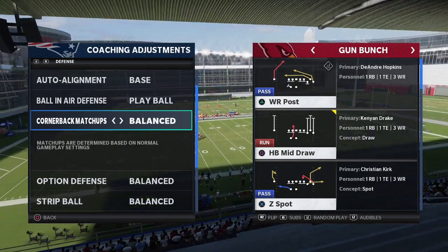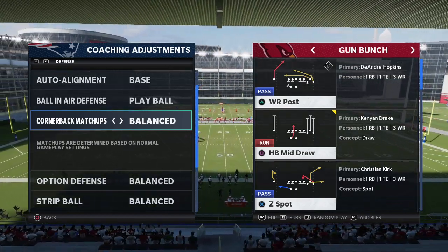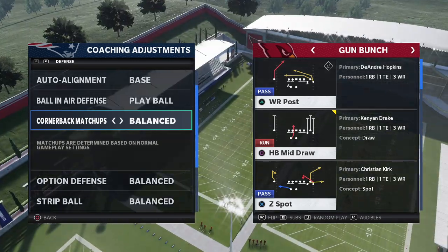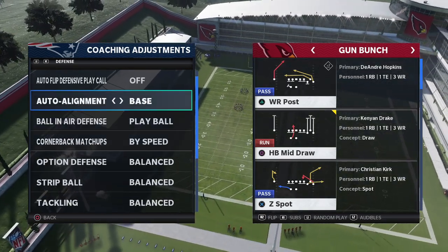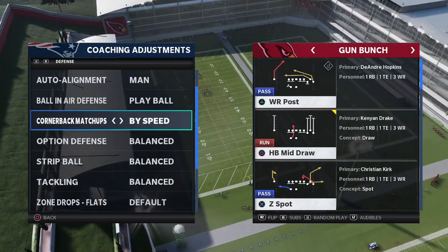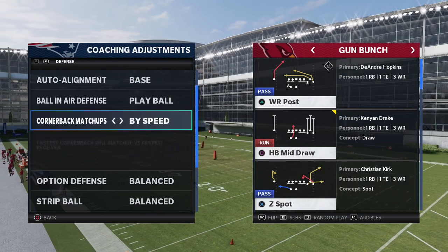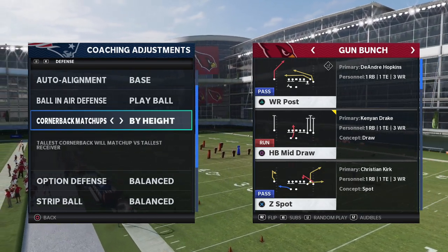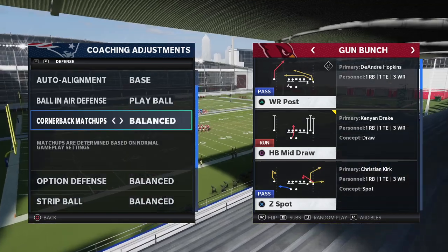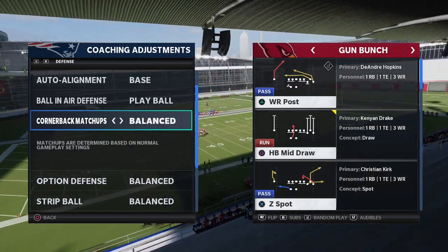Cornerback matchups — I just leave these on balanced. If you're running a man-specific scheme where you're going to play a lot of man-to-man, you want auto alignment on man and you want to sort by speed. But because I'm running a zone-based scheme in Madden right now, I'm going to go on balanced so that it doesn't move my corners.